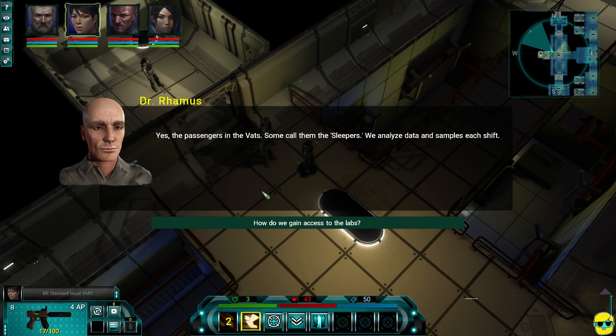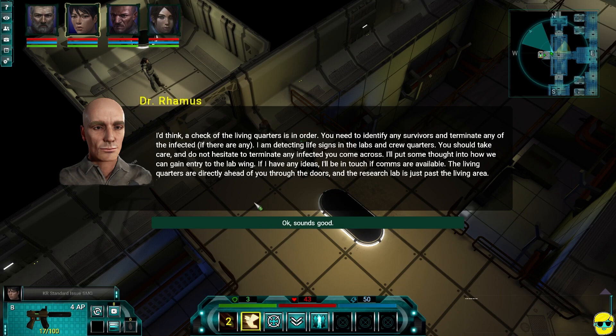Colonists? Yeah, the passengers in the vats. Some call them sleepers. We analyze data and samples each shift. How do we gain access to the labs? I'd think a check of the living quarters is in order. You need to identify any survivors and terminate any of the infected if there are any. I'm detecting life signs in the labs and crew quarters. You should take care and not hesitate to terminate any infected you come across. I'll put some thought into how we can gain entry to the lab wing. The living quarters are directly ahead through the doors, and the research lab is just past the living area. Sounds good.